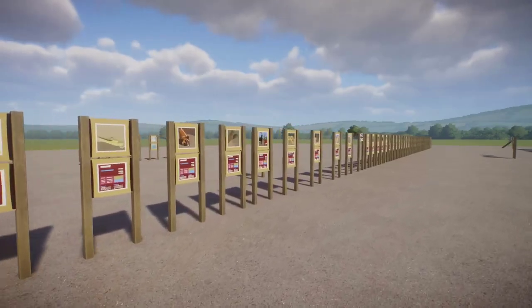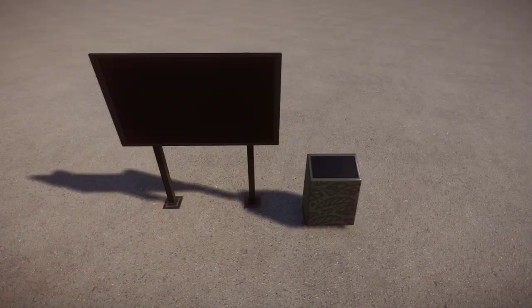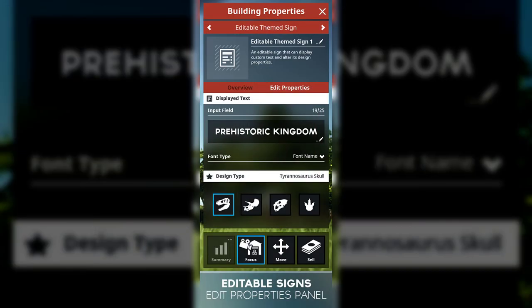Number 8: Improved Editable Signs. One of the things zoo games can probably never have enough of is signs, and I have to say the signs in Planet Zoo are pretty lackluster. You've got your monitors for education signs and editable signs, but these editable signs have huge limitations. I find it especially frustrating how fonts become unreadable on certain signs and how you are limited to a single line of text, even on the more vertical signs. While I'm not sure if Prehistoric Kingdom will fix all of these issues, they appear to be aware of the importance of signs and are committed to giving us more freedom, like letting us pick design types per sign.